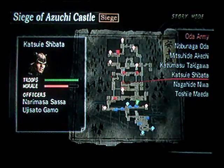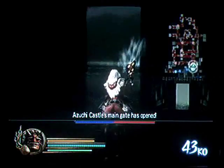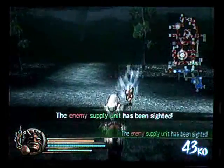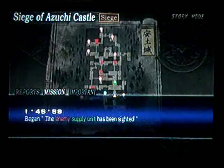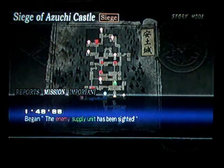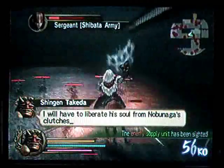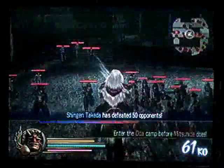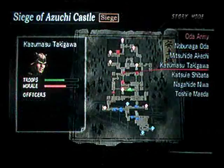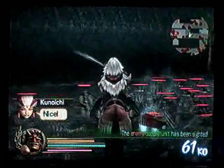This way. I think the guide said near Katsuie's position, and then head towards Nagahide. Let us use the momentum we have gained here. We gotta head north, just directly north. Wait, where did that appear? I will have to liberate his soul from Nobunaga's clutches. So yeah, that's actually where Toshie is. I don't know why the guide said that, but yeah, there's the item.